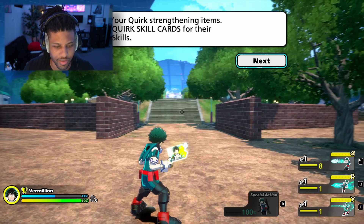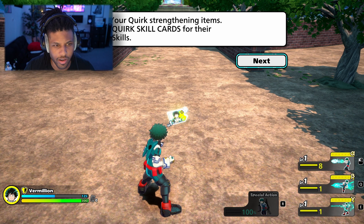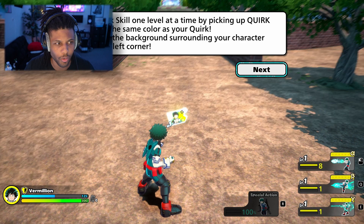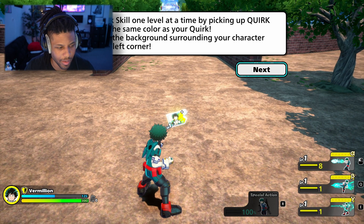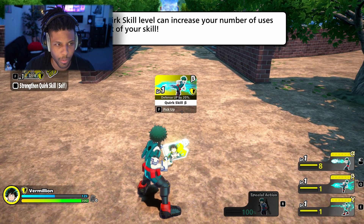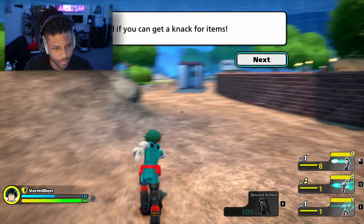You get items in this game — interesting. Cork strengthening items: each character has a cork skill and cards for their alpha, beta, and another type. Level up your cork skill one at a time by picking up cork skill cards with the same color as your cork. My cork color is yellow. Increasing cork skill can increase the number of uses or boost the impact of your skill — awesome, so we want to collect those as frequently as possible.